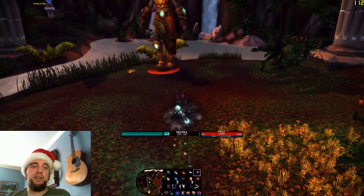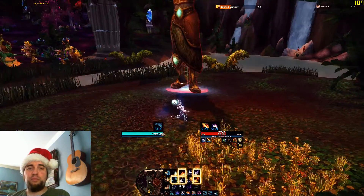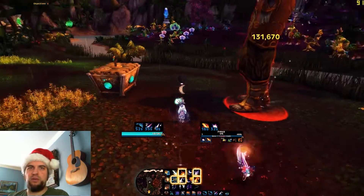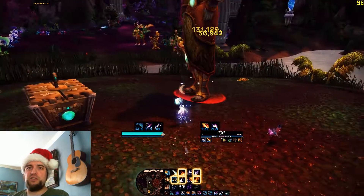For Freya, all you've got to do is not kill the three big trees that are in her area. If you've got a lot of burst, you can actually burn her down before the thing regenerates her health — like you see me do in the video — which is kind of cool. But yeah, just don't kill those three trees, and that's hard mode. It's really easy.